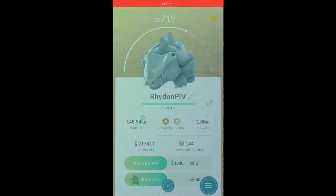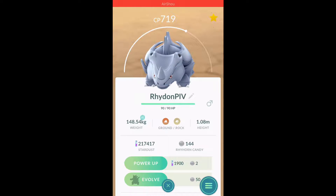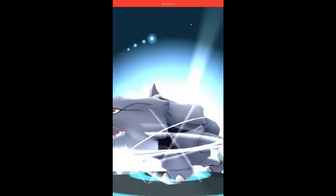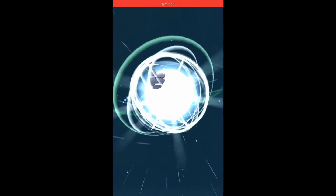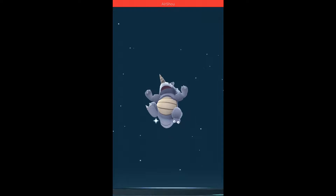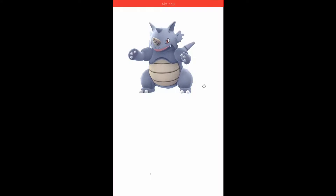We're gonna rub you a little bit here and there — you like that? Alright, now that we've done the most petting, let's go ahead and evolve you. We want Mud Slap and Stone Edge — that's not too much to ask. Rhydon is actually a pretty good gym defender and attacker as well.